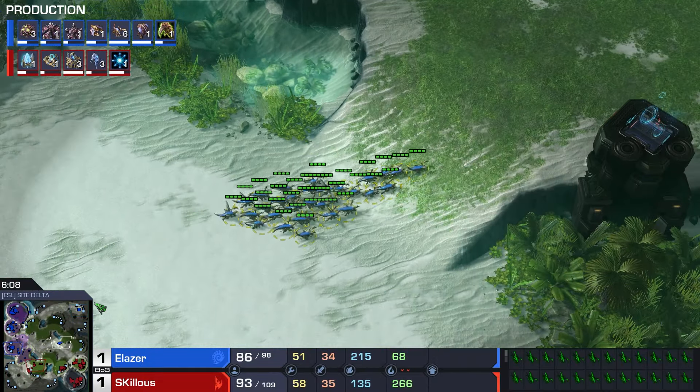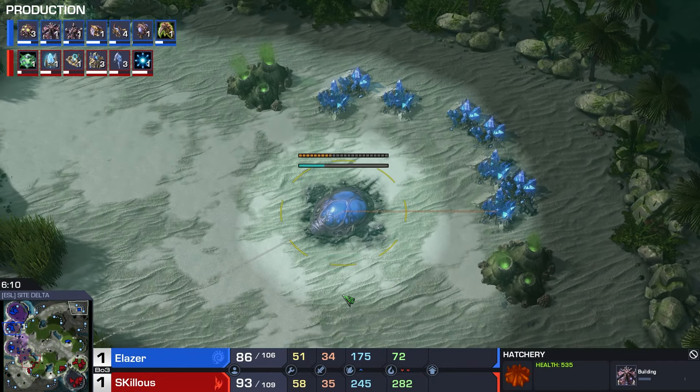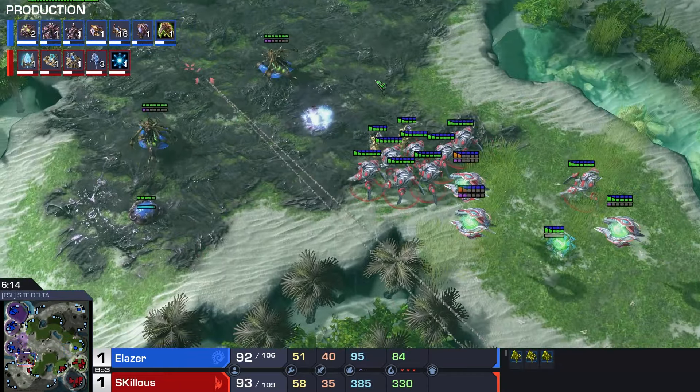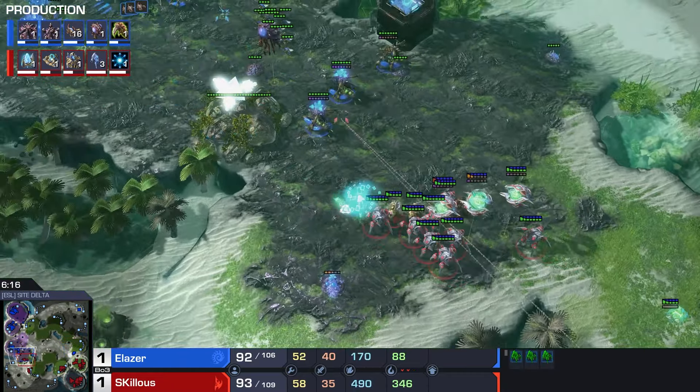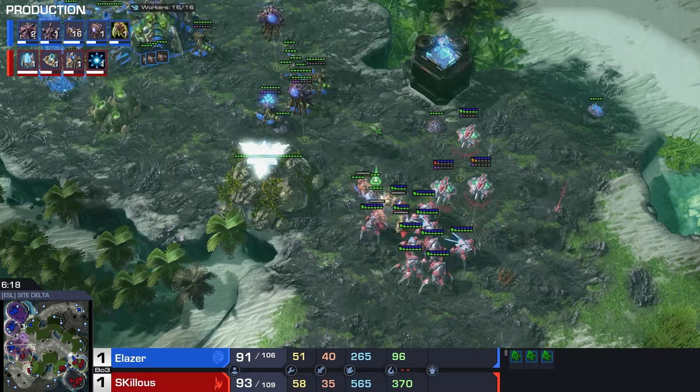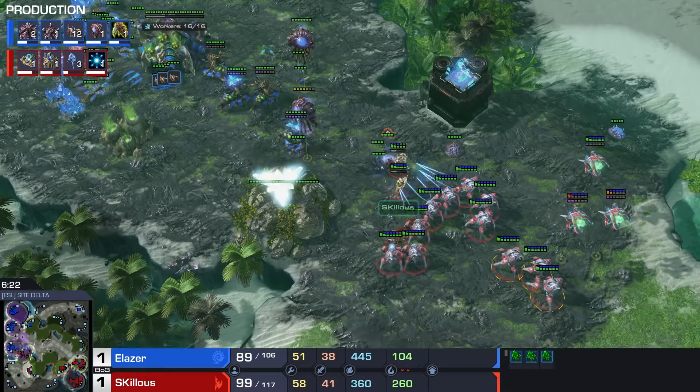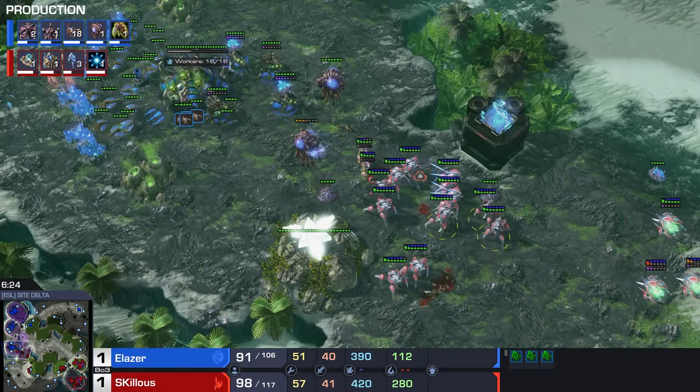Elaser doesn't know, but we certainly do - Elaser has a proxy base. Skillis has a proxy gateway with Stalkers being created. No plus one on these Stalkers, mind you. Skillis is going for a similar thing to game number one, but he did have plus one in that game, so this seems a little bit more all in.